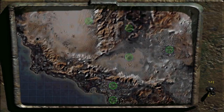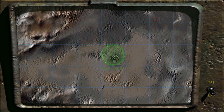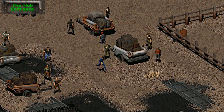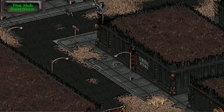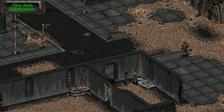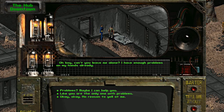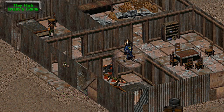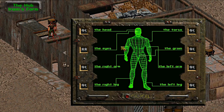Next up is the handheld powerhouse, the 223 pistol. You can have this given to you in the Hub after completing a small task. Naturally, in downtown of the Hub, there is a man named Erwin, a refugee who seems to be down on his luck. If you're level five or higher, he will give you a quest to take care of the raiders on his property. Solve this problem for him and he will reward you with the 223 pistol — simple as that.